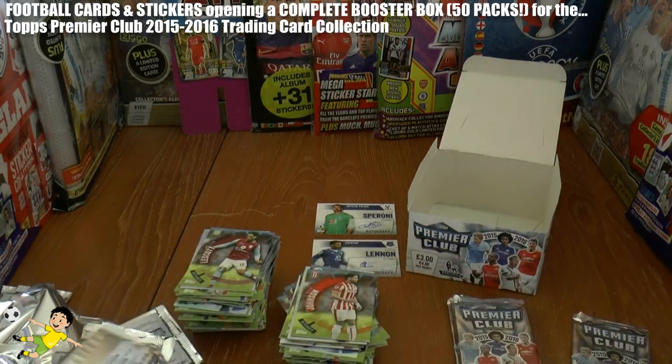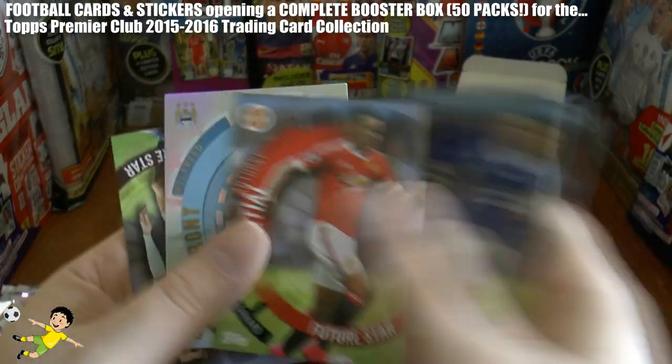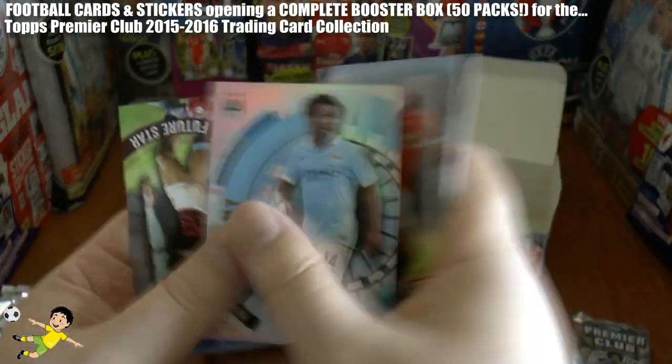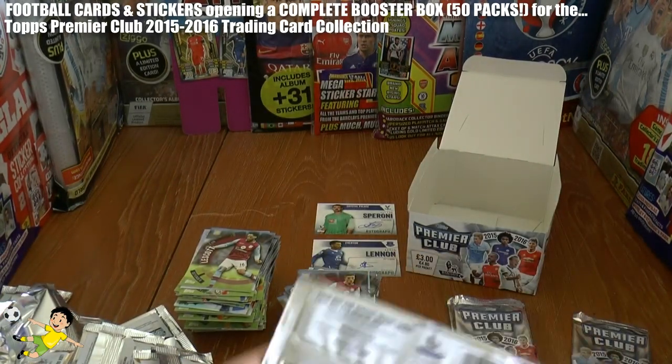Next pack we have Ogbonna again, Tom Cleverley, Anthony Martial Future Star, Wilfried Bony Star Striker of Manchester City, and Jack Grealish — the party boy from Aston Villa.